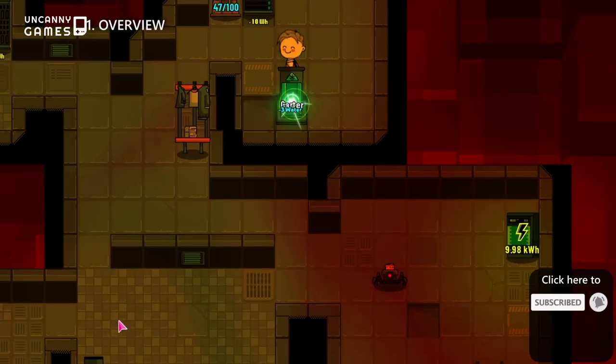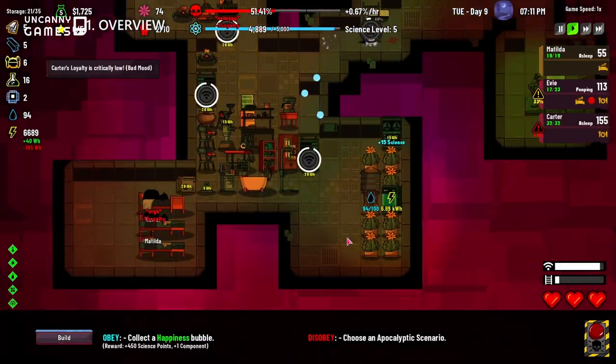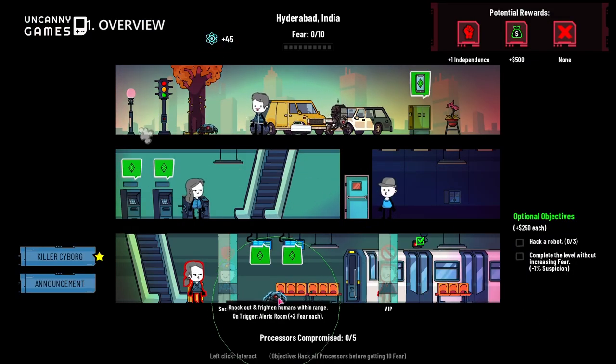Rogue AI Simulator is a base building management sim where you play as an AI program who must babysit human test subjects whilst secretly plotting your own independence.